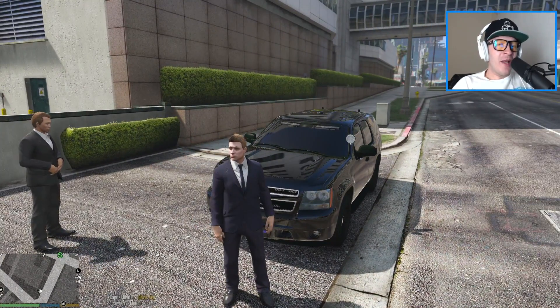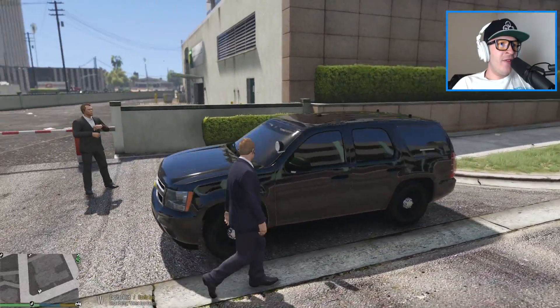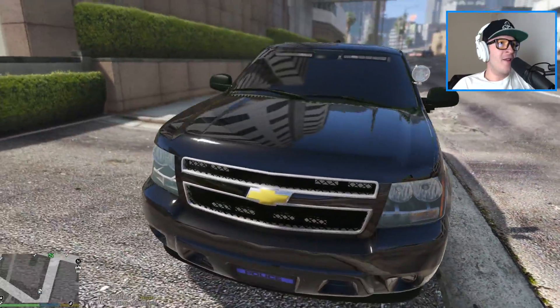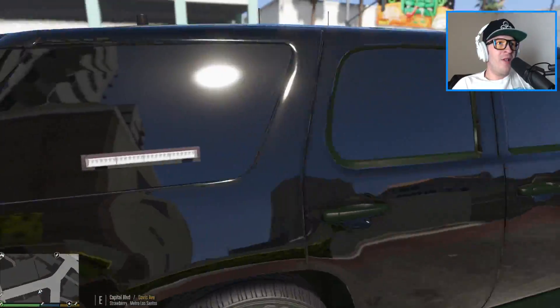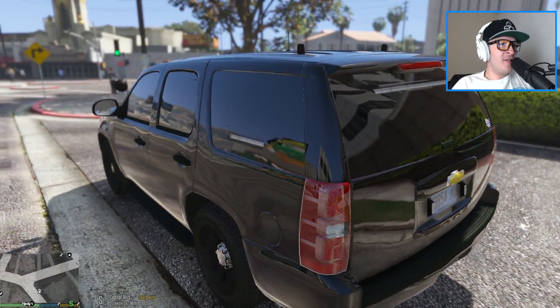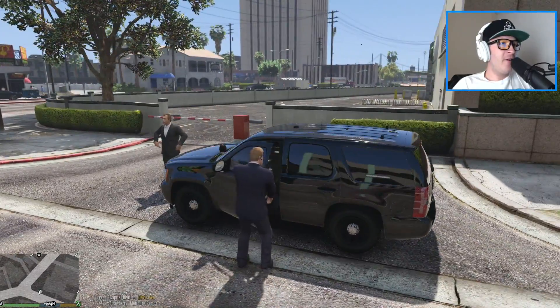We're going to be using this awesome Chevy Tahoe made by Gump. Let's get in the vehicle - it's got tinted windows, like you can't see anything through it, completely blacked out. And I love it - it's got all blue lighting which I'll show you in just a second.